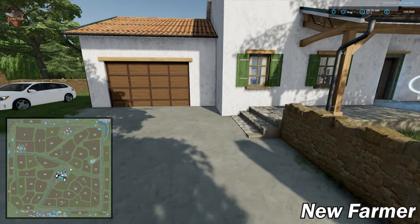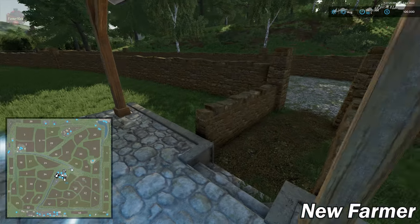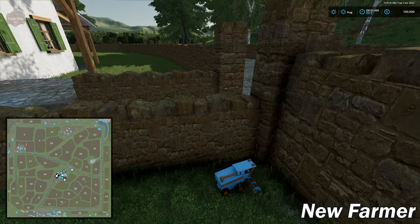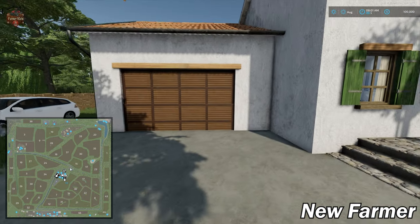When we load into the map, we load outside our farmhouse. We do have a sleep trigger, and right here we can already spot one of the 100 collectibles scattered all over the map. Let's go ahead and take a look at the PDA.